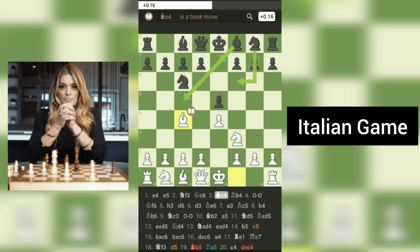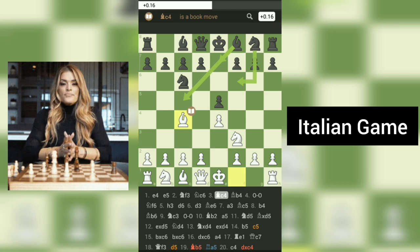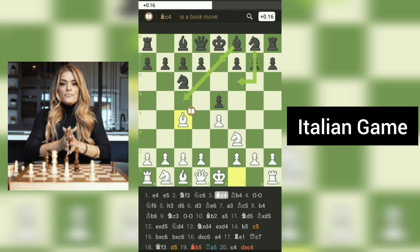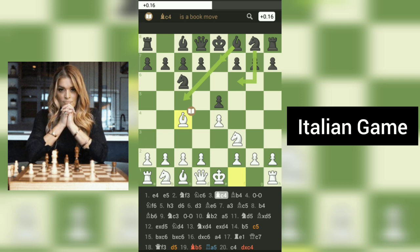The Italian game offers a rich variety of continuations for both players. Black has several viable responses, including 3...Nf6, the two knights' defense, and 3...Bc5, the giuoco piano. These variations often lead to dynamic and tactical positions with opportunities for both players to demonstrate their strategic understanding and creativity.